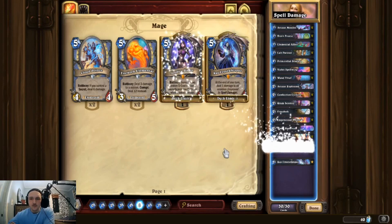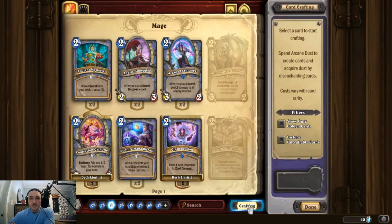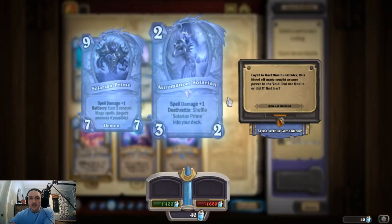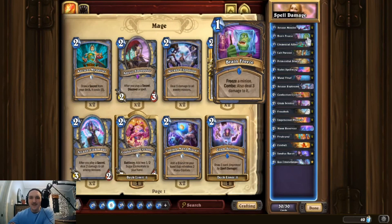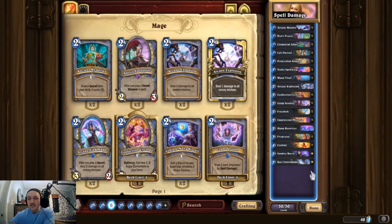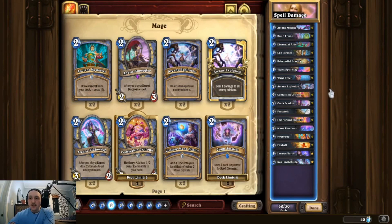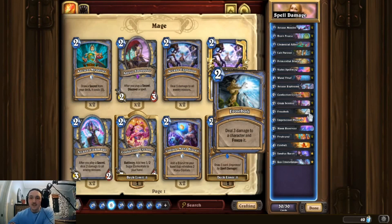You can put in Jandice Barov if you want to take one of those out. You can also swap Jandice for Arcane Explosion or Astromancer Solarian. Aside from that, the deck is pretty straightforward — we're looking to control the game early with cards like Brain Freeze and Lab Partner, then switch to a more aggressive burn focus at the end with Imprisoned Phoenix, Rasz Frost Whisperer, Fireballs, and Frostbolts.